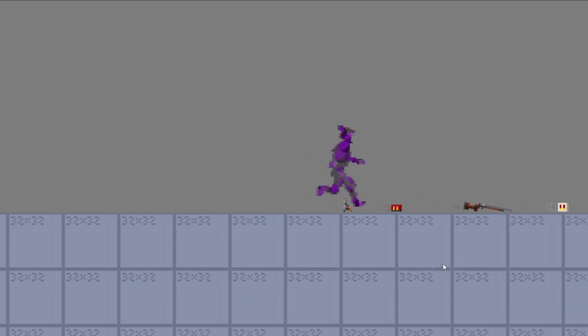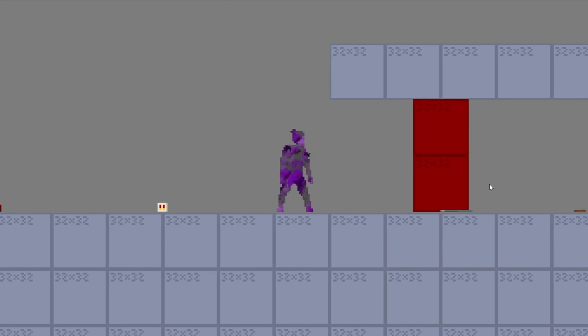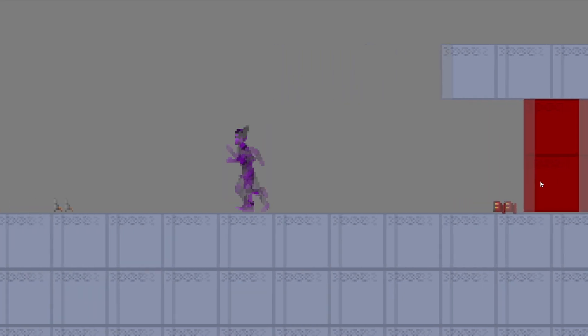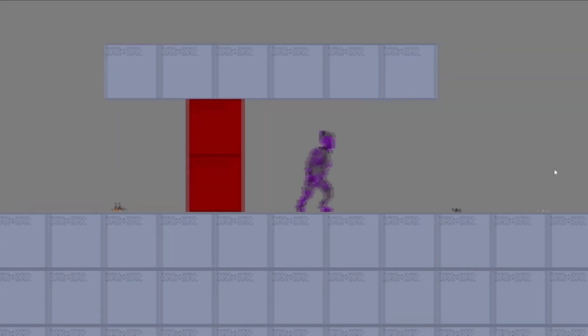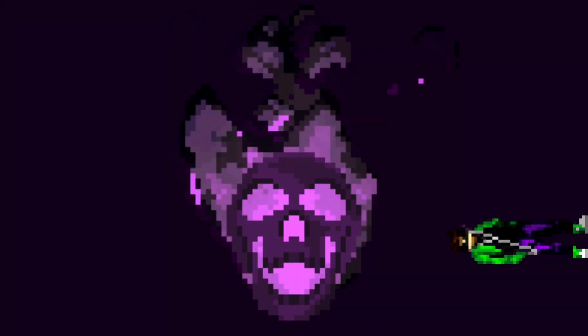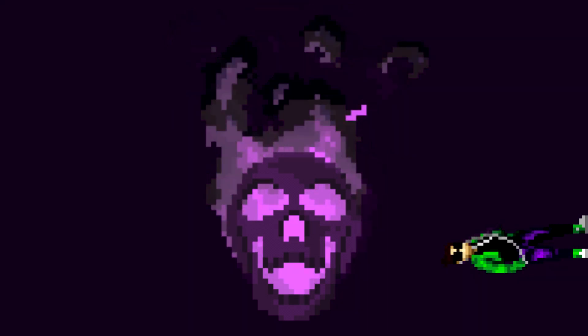The animations for the items being used — like the frying pan being used as a shield, or the weapons being shot — will come a bit down the line in the next devlog or two. The dropped versions of the demo items are visually done, and I really liked how they turned out, along with the throwing animation.